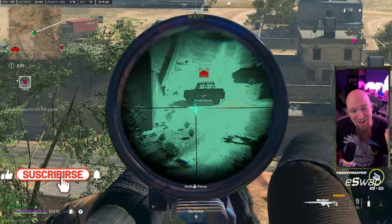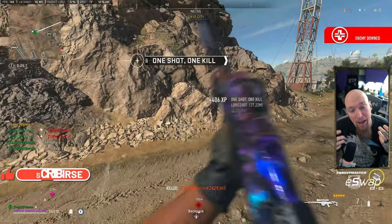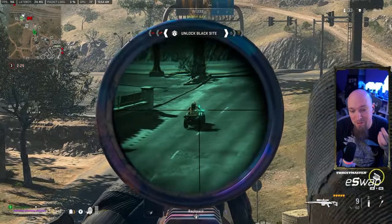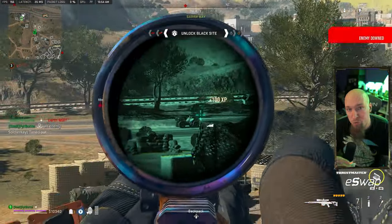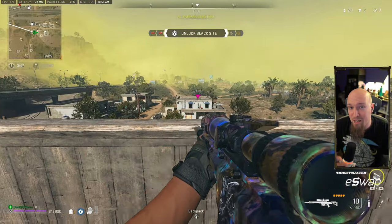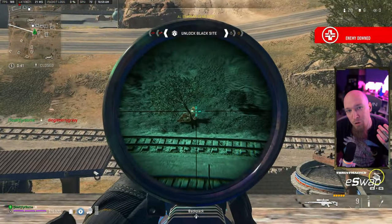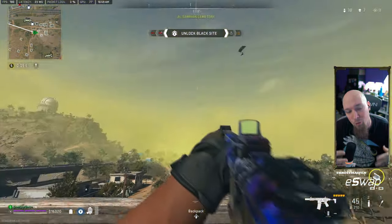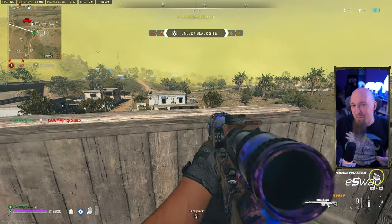Tip number three is focusing on your breathing and trigger control. As a marksman shooter in real life those are both very important things, and surprisingly enough it transfers over into the game. Sniper rifles require patience and steady hands — you need to take time to line up your shot, focus on holding your breath as your character, and keep your aim steady. Additionally, practice trigger control: on keyboard and mouse you do not want to click violently and pull yourself off target, and on controller you want to make sure you pull the trigger when you're actually on target — not too early or too late. This takes a lot of practice and over time you will get better at it.